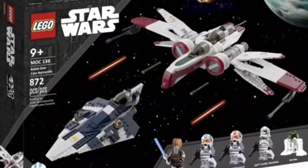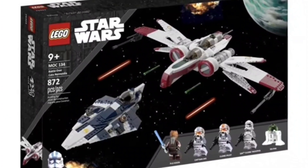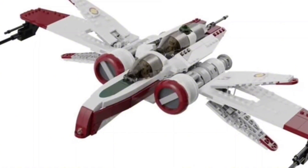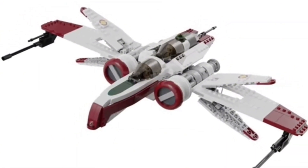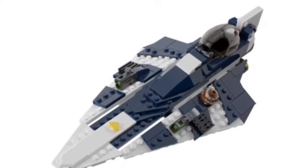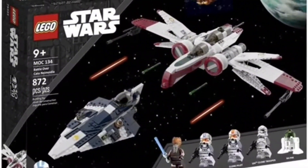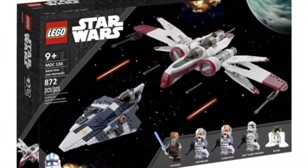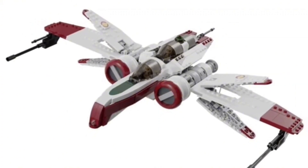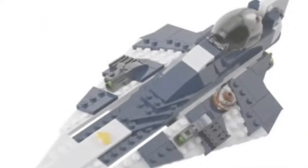The final set is the Battle Over Cato Neimoidia. This is featured prominently in the Order 66 scene in Revenge of the Sith and also in the Clone Wars TV show. I love that plane — it looks beautiful. You'd get five solid minifigures: an updated Plo Koon, who we haven't had since around 2013 or 2014; Captain Jag, the clone who shot Plo Koon down in Order 66; another clone pilot; a Phase 2 Wolf Pack trooper; and an astromech droid.